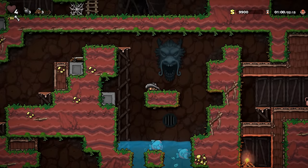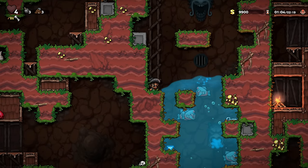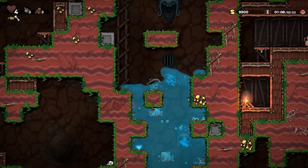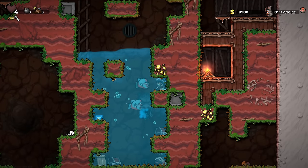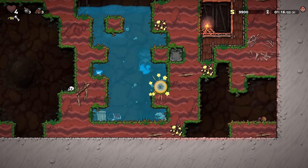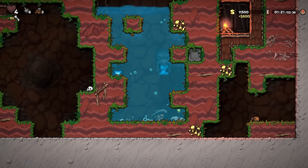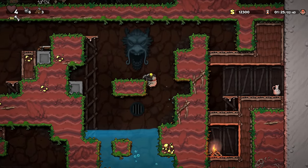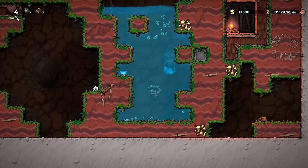These piranhas are a nightmare — this piranha pit is just obnoxious. That's a lot of piranhas, but thankfully they're not hyper-aggressive piranhas. I can deal with these piranhas because they're much, much easier to handle. Wishing water — we like it. This key allows me to go somewhere, but I can't say that I saw a door. It seems to generate every time.